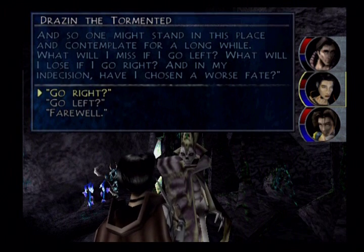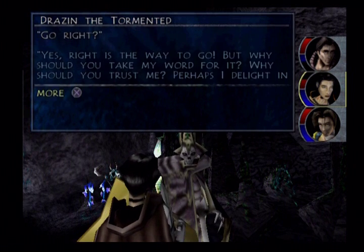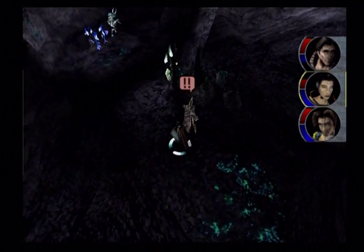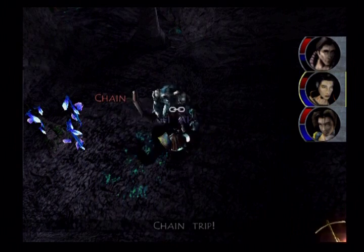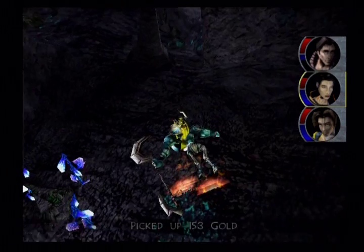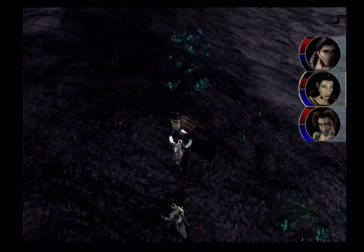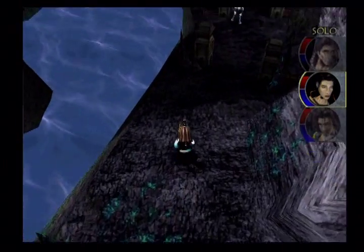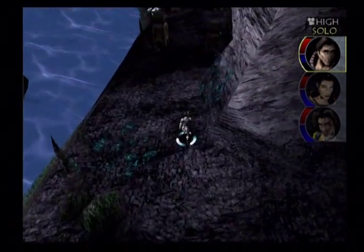Now we've got Drazen the Tormented. So we could go to the left or we could go to the right. There is no correct answer. Essentially, the gimmick to this dungeon is that depending on which way you go, you will have to face either a permanent Curse status ailment, a permanent Slow status ailment, or Legs Attack status ailment. It's not quite permanent, but it's near permanent, and you can't use Cure on it.